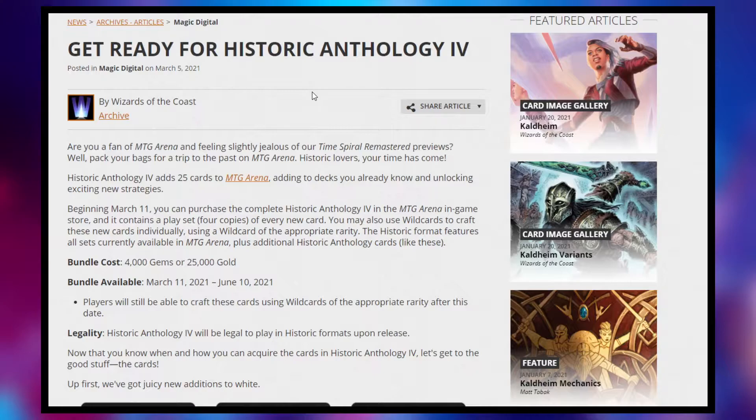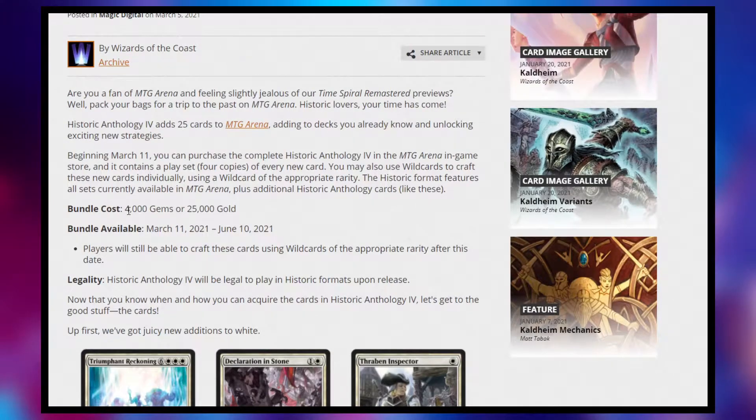Why don't we just read through what they have to say. Beginning March 11th, you can purchase the complete Historic Anthology 4 in the MTG Arena in-game store, and it contains a playset — four copies — of every new card. You may also use wild cards to craft these. There are going to be 25 cards total. You'll be able to get this for 4,000 gems or 25,000 gold, so 25 times 4, you're getting 100 cards for 25,000 gold.